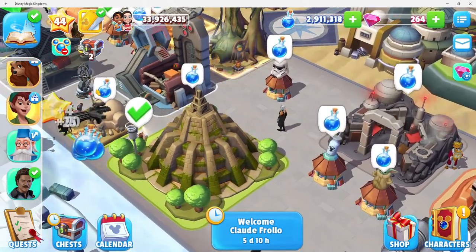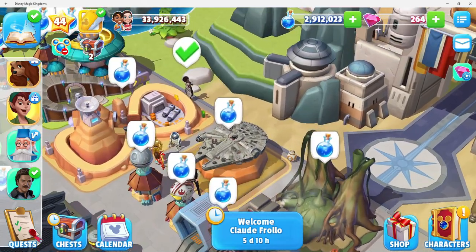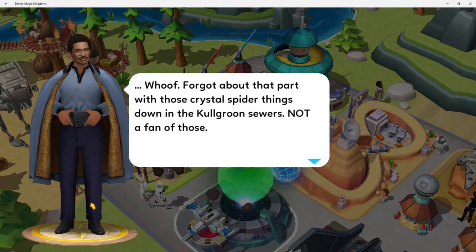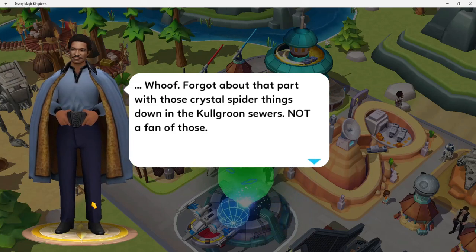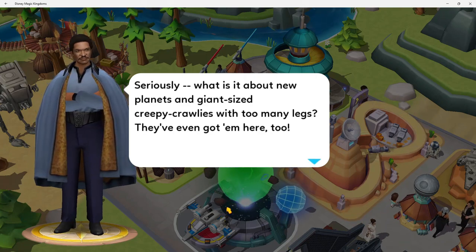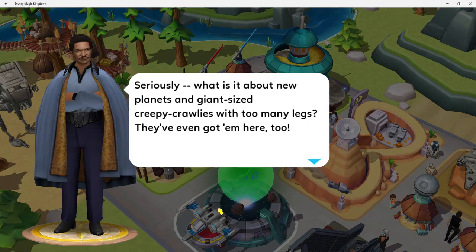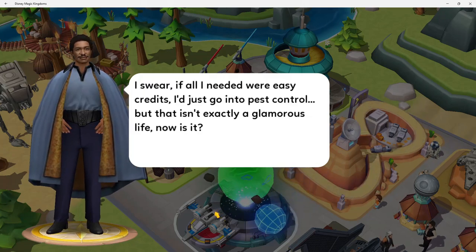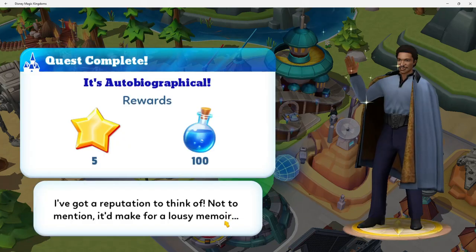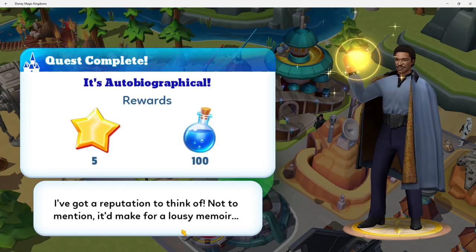I do have dialogue. I don't know where the dialogue is, though — oh, there it is. Forgot about that part with those crystal spider things down in the Colgrun sewers. Not a fan of those. Seriously, what is it about new planets and giant sized creepy crawlies with too many legs? They've even got them here too. I swear, if all I needed were easy credits, I'd just go into pest control. But that isn't exactly a glamorous life, now is it? It's autobiographical — I've got a reputation to think of. Not to mention, it'd make for a lousy memoir.